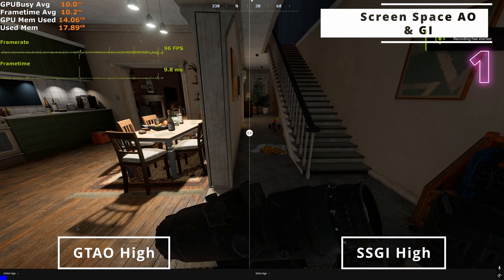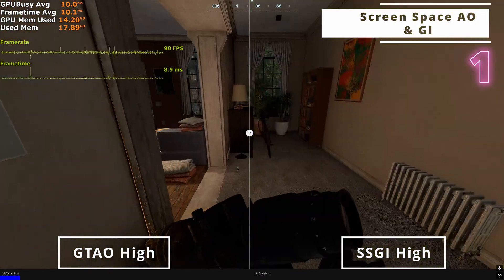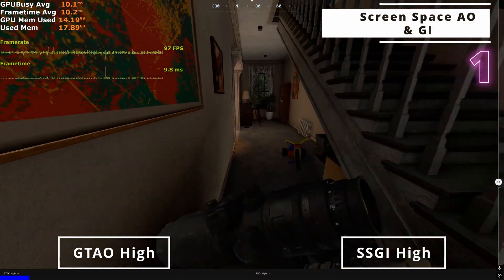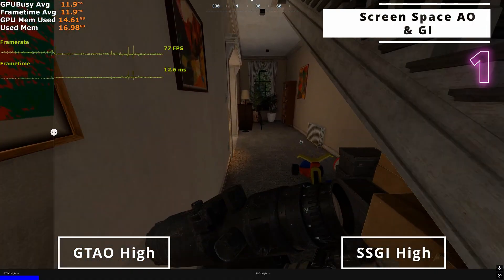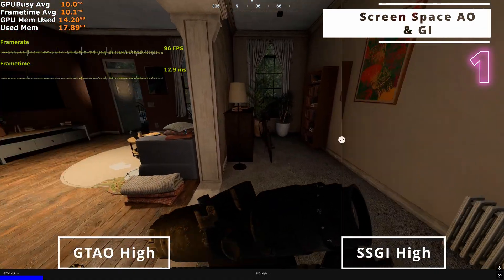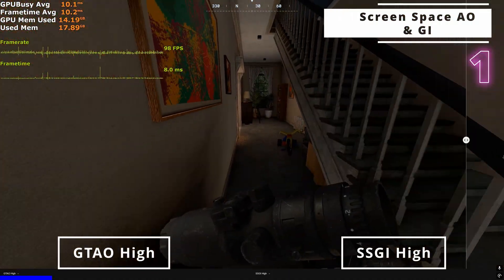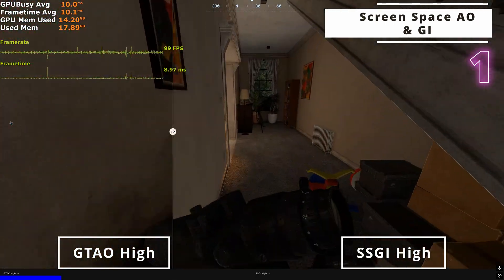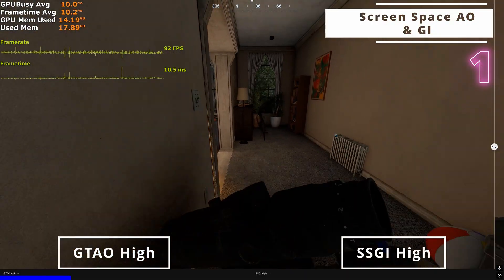Global illumination and ambient occlusion settings have a more profound impact indoors. Here we have GTAO high and SSGI high. There's a pretty sizeable difference between the two. GTAO renders highly detailed shadows along edges, crevices, corners, and boundaries, while SSGI primarily emulates bounced lighting, color bleeding, and indirect diffuse lighting.